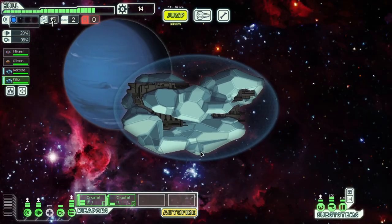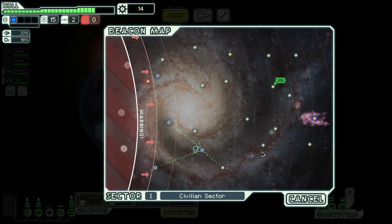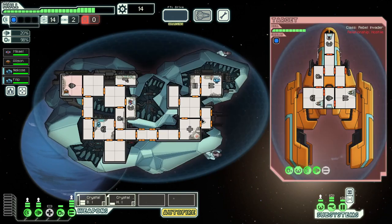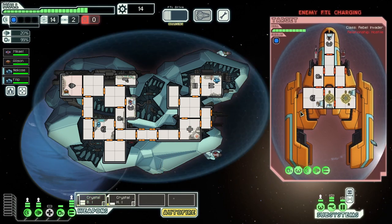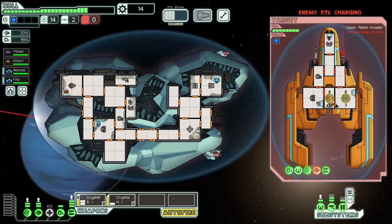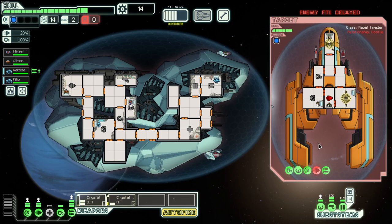Let's jump over here. We'll come down but then go that way. Let's see what we got here — I do want some more shields but we can't really do that. They're running but that should be more than okay. Let's take their weapons out first. Another cool thing about crystal weapons — they can't start fires, but they can start breaches, which is awesome, and they can stun enemy crew, which is super good.